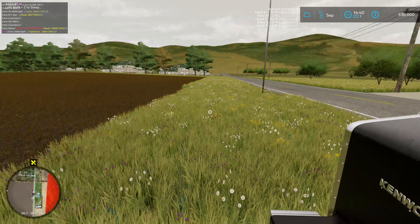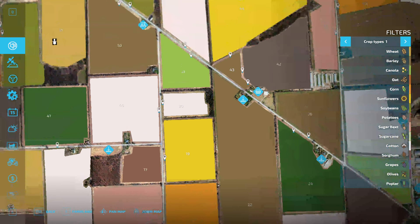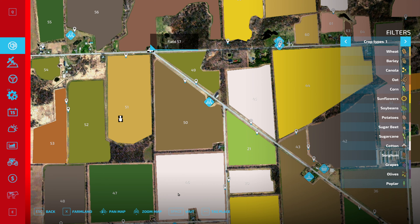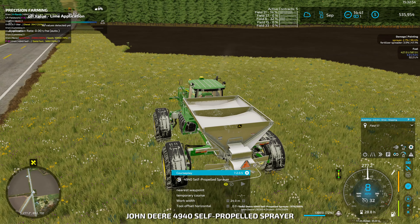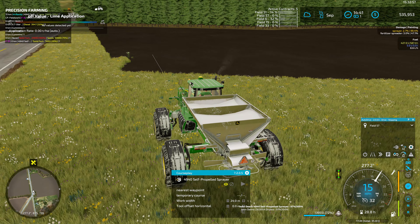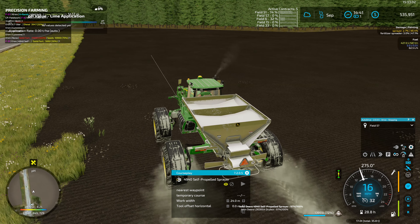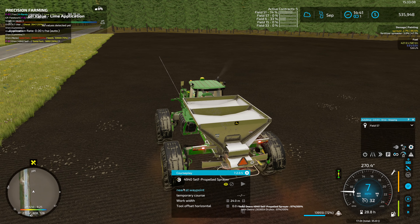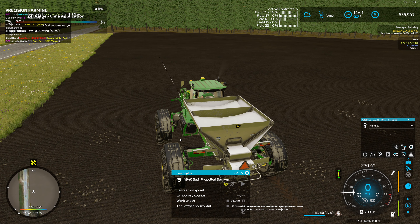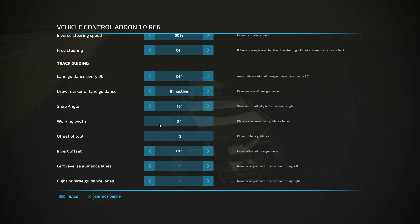Nice cleanish truck next to that dirty one — probably should wash that sometime. Okay, we were at field 57. Before we go back to fertilizing let's get this going. I predict we'll be making lots of trips back and forth. Is there a way to use AutoDrive for refilling? We obviously have a route down there. Checking the Vehicle Control Add-on settings — troll-troll-troll-C is what brings that up, and that is off, so I think we're good.